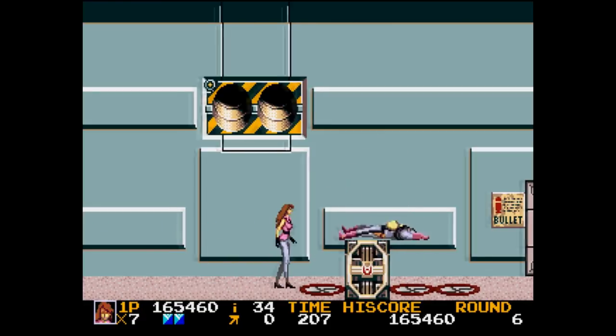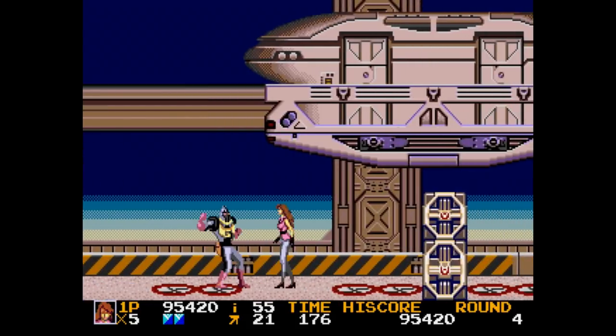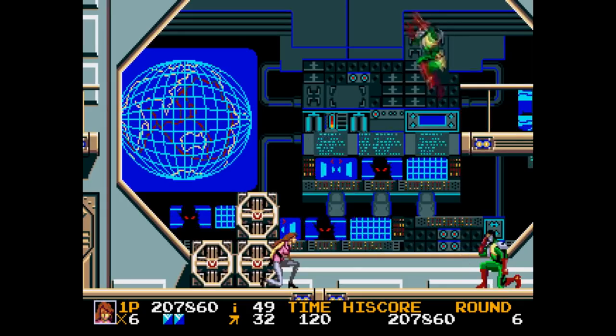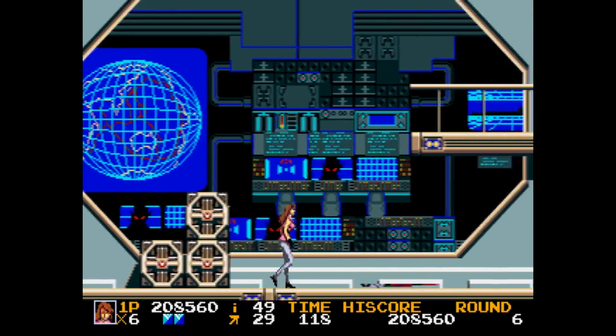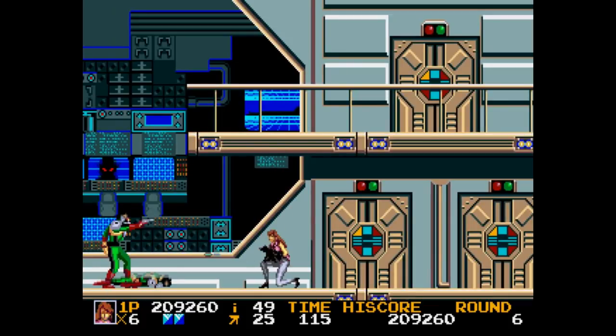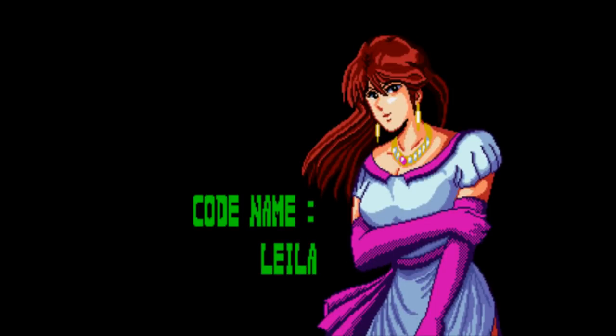The Genesis definitely has some quality ports, both from the arcades and PC — everything from Golden Axe to Sid Meier's Pirates to Alien Storm to Rolling Thunder 2. This game was available on the Wii Virtual Console, but unfortunately it hasn't been made available on any other online store since then. The cartridge usually goes for something like $20, and if you're into action platformers like this, I think it's well worth picking up.